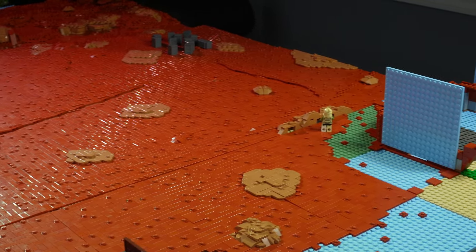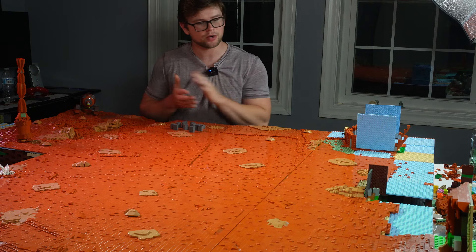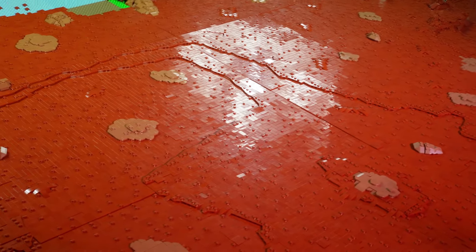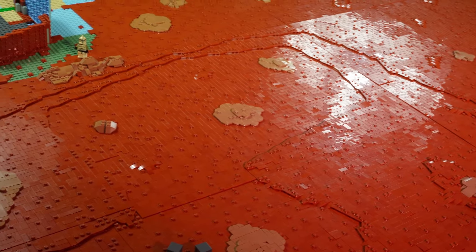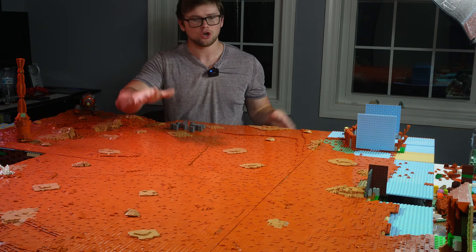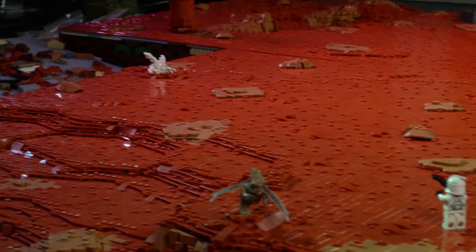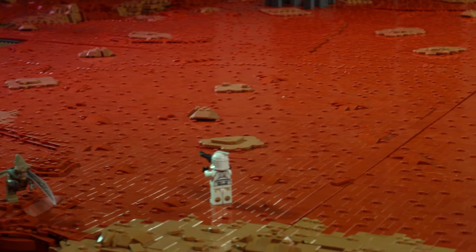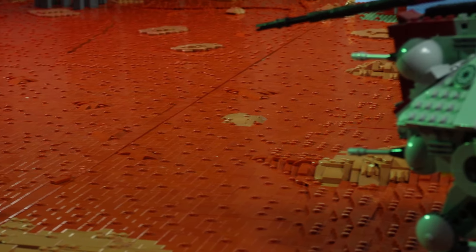I also built some different rocks inspired by the OG Battlefront 2 that clone troopers can hide behind and take cover. The main idea of this section is that a lot of AT-TEs and gunships are going to be landing here, so I wanted to keep it more generic with just a slight elevation in terrain — gunships, AT-TEs, and clone troopers all marching up just like you see in Attack of the Clones. Overall I'm so happy with how this connects to the rest of the build.